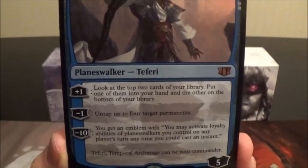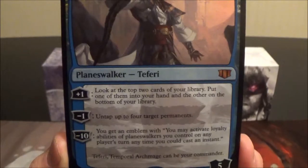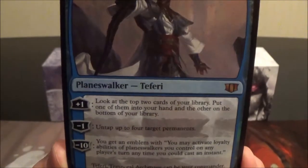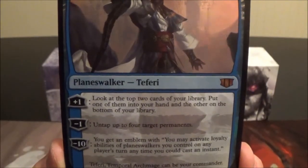His first ability is plus one: look at the top two cards of your library, put one into your hand and the other on the bottom of your library. It's pretty good top deck manipulation — you get to put something in your hand and filter something to the bottom.